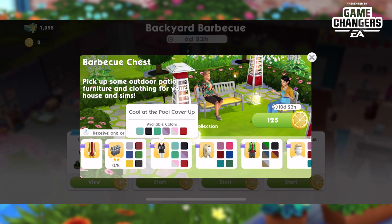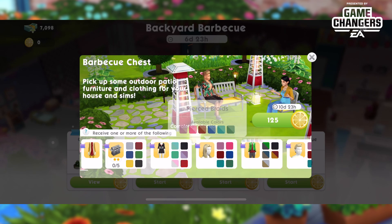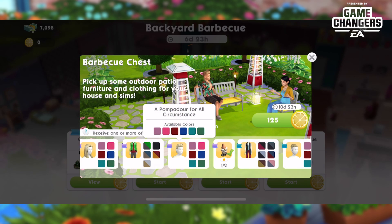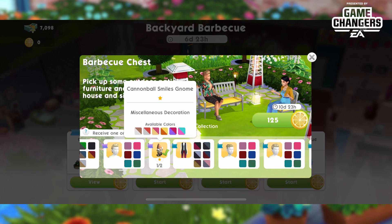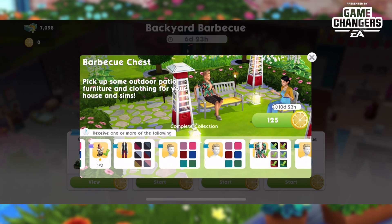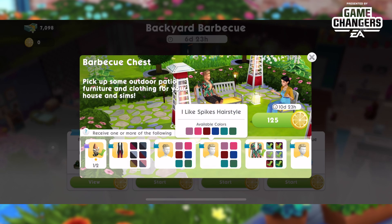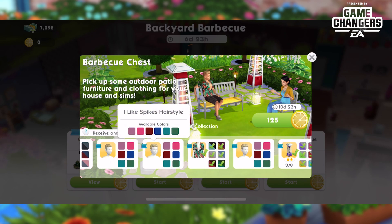We have a new cover-up, new hair, a new bomber jacket, and a new guy's hair as well. There's also a gnome we got before, a soft spot for softness outfit, and more new hairs — just fantastic. So many great new prizes; I love all the hairs and really hope I get them.